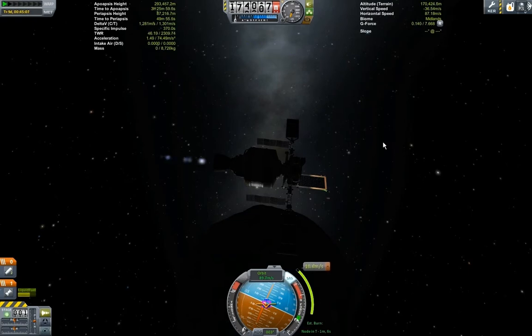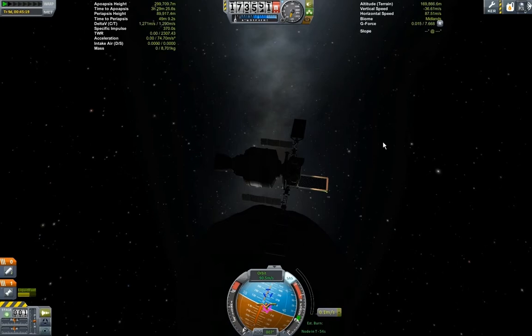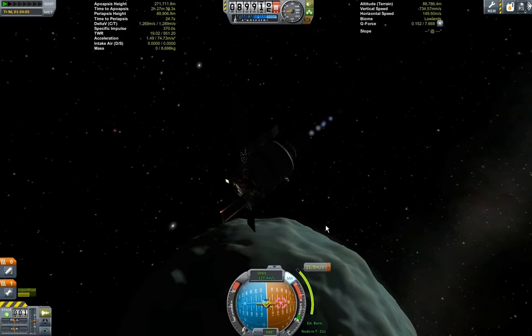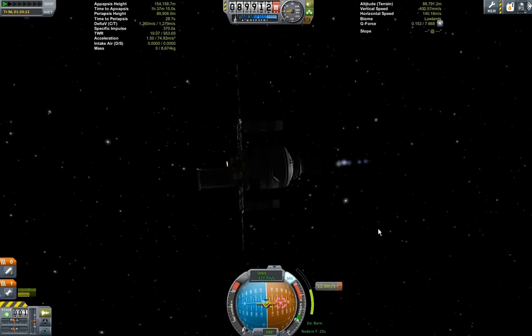Anyway, this is getting into orbit around Minmus and putting myself on the correct plane to intercept the station. You can see some debris off in the distance. Just burning a little bit to the north to flatten it out. Nothing much happening, and then I had to do a little bit of a transfer — just getting myself to intercept.